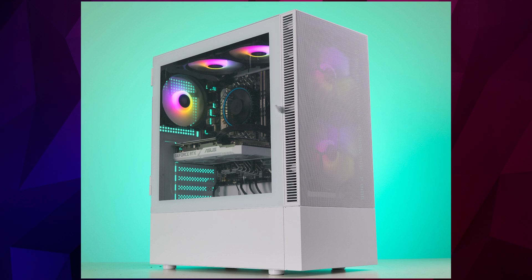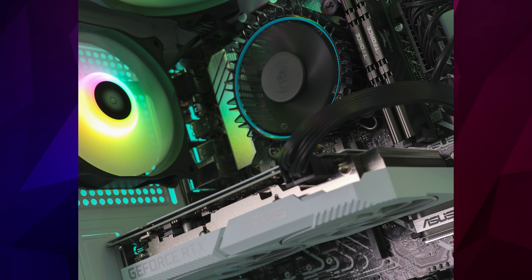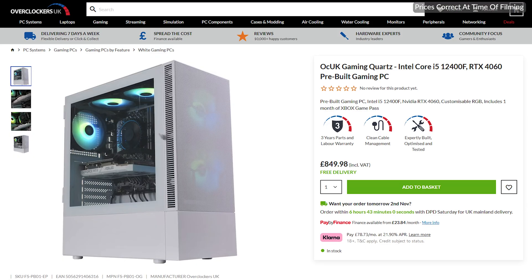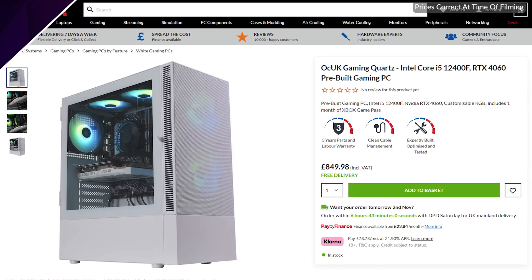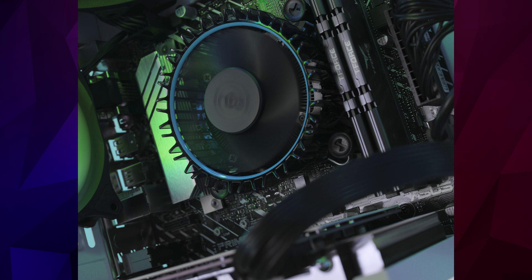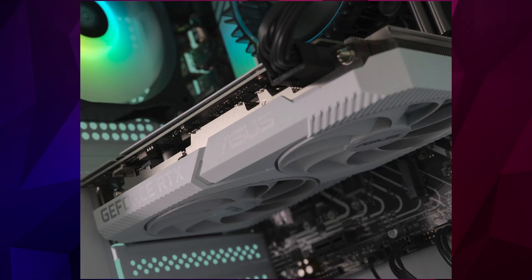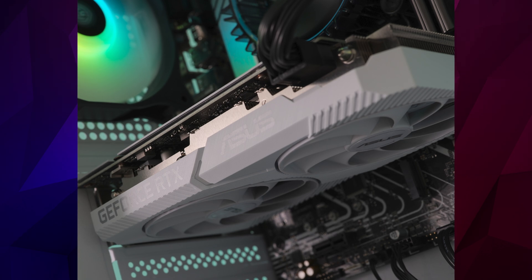So how much will it cost for a PC to play Stalker 2: Heart of Chernobyl? For playing at 1080p, I'd recommend the OCUK Gaming Quartz. It comes with a Core i5-12400F and RTX 4060, priced at just £850. This PC includes 16GB of memory and should provide smooth gameplay at medium to high settings. The 1TB SSD ensures quick load times with storage for Stalker 2 and more.